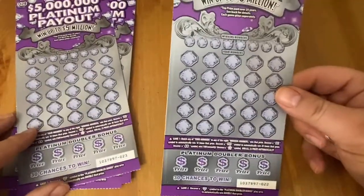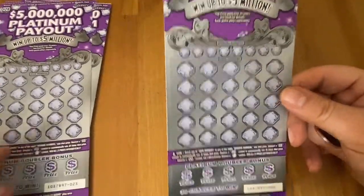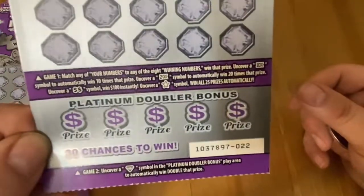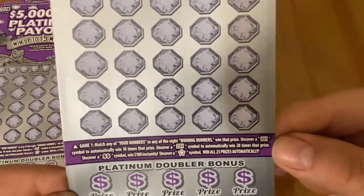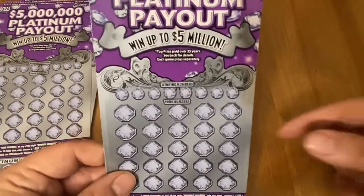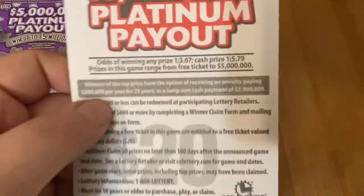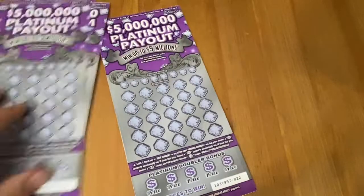We're just going to move on from that and see if we can find something good on these. We're looking for a diamond on the bottom — if you get it, it's double whatever the prize shown. You can look for a 10x, 20x, or a star to automatically win all the prizes. And of course you can match numbers. Odds are 1 in 3.67 and 1 in 5.79. Looking for that top prize: $5 million.